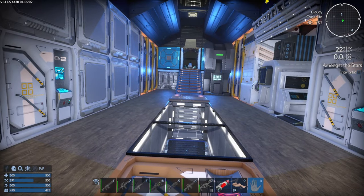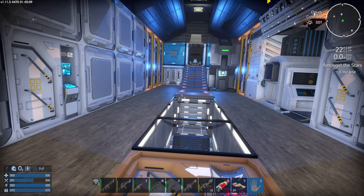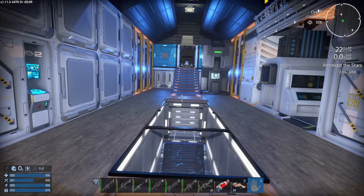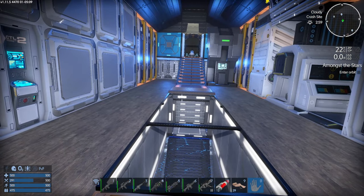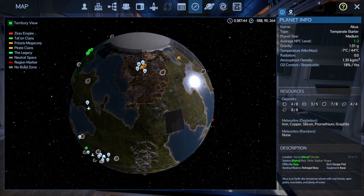Welcome to this series where we are playing Reforged Eden 1.11 for Imperium Galactic Survival. In the last part we followed the main mission and went up and visited the Polaris up around this area, did a little bit of trading and moved forward the main mission.